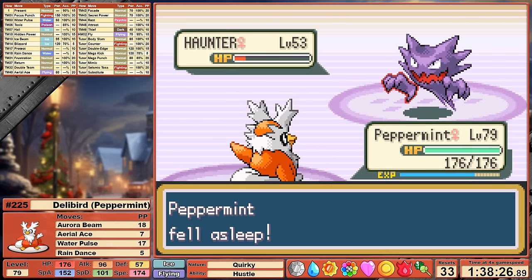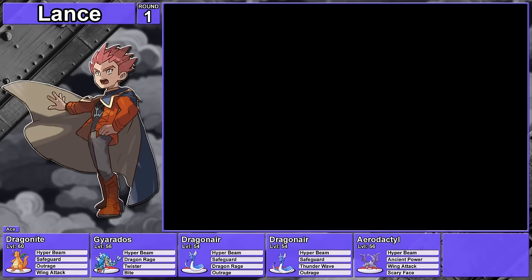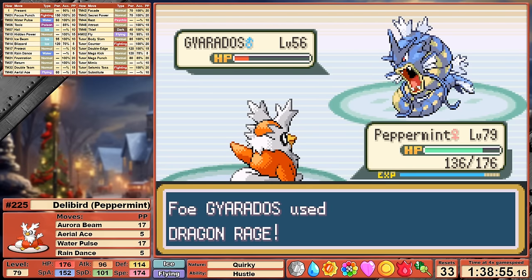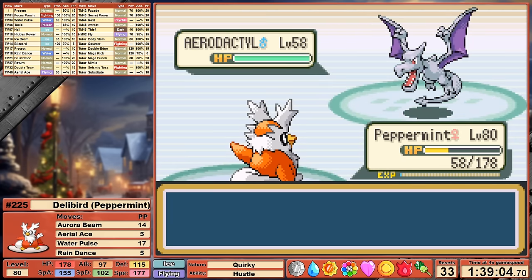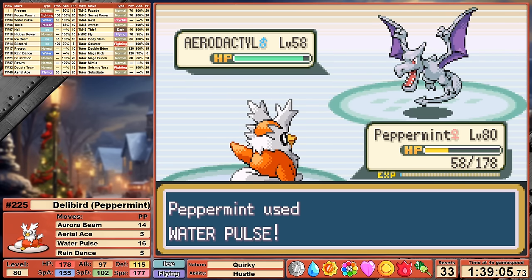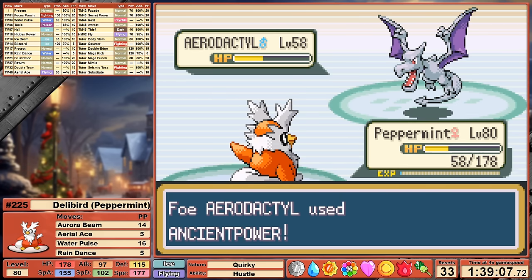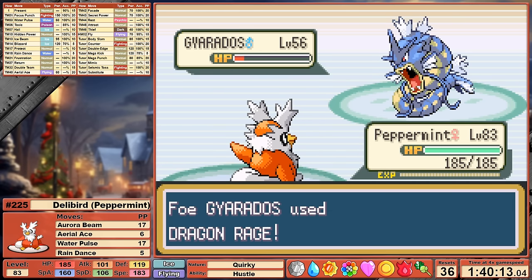We have 4x super effective Water Pulse for his Onixes and STAB Aerial Ace Hustle for his Fighters, and we're roughly 25 levels higher than his team. Let's not talk about Bruno. Agatha follows. I'm just going to gush about how well Aerial Ace and Hustle are working together. We can delete her lead Gengar, but then Arbok is out intimidating us. I go for Aerial Ace against Golbat, finishing with Aurora Beam — but I just should have gone for that first. Her Ace Gengar ends the battle. She gets me once more, but Aurora Beam is a much better choice against Golbat, getting the one-shot. In my failed attempt I learned to have a Chesto Berry equipped. Aerial Ace isn't one-shotting, but we cruise through her remaining team even with her constantly trying to put us back to sleep.